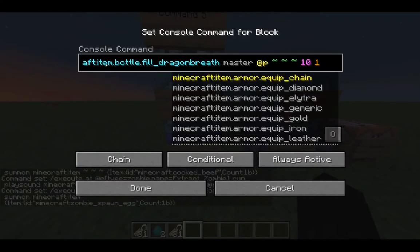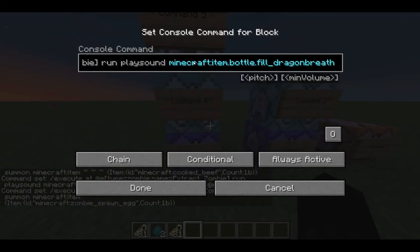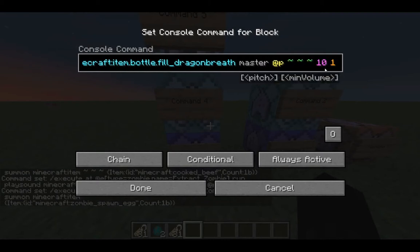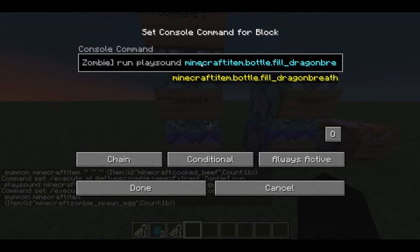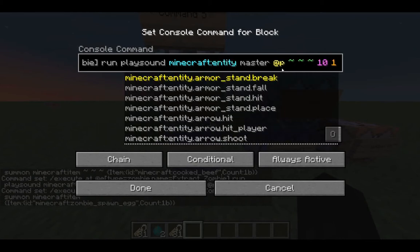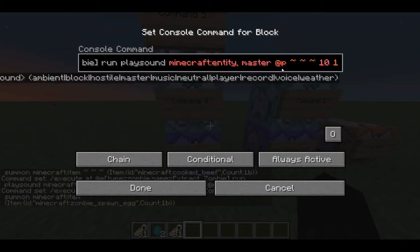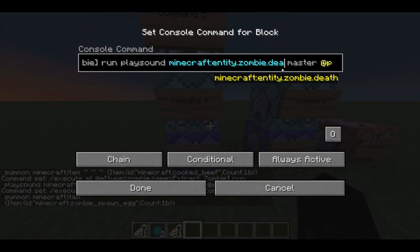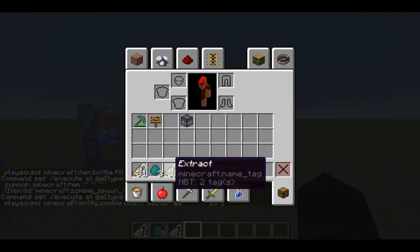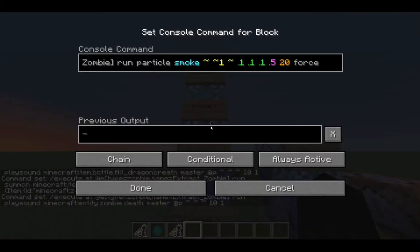Now we go to the next command — you can customize the sound however you want. I have 'item.bottle.fill_dragon' with some parameters. So you can edit that to whatever you like. If you want the sound of a zombie dying, just do 'entity.zombie.death'. Now when we extract it, it'll play the sound of death. But my sound is much cooler, let's be honest.